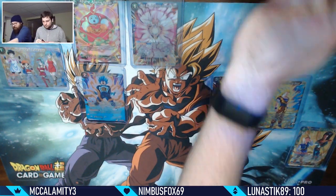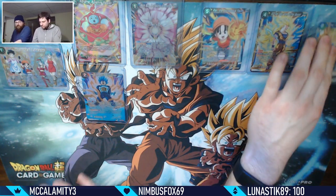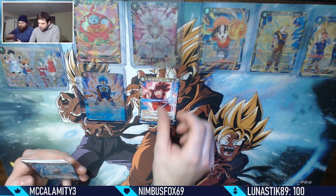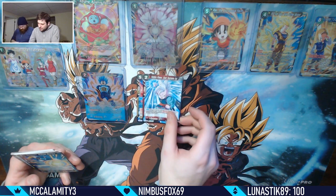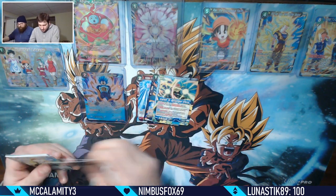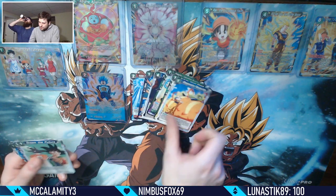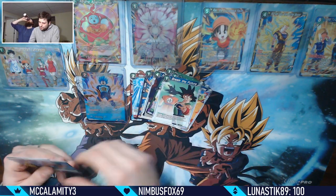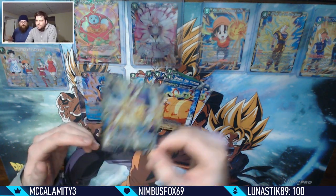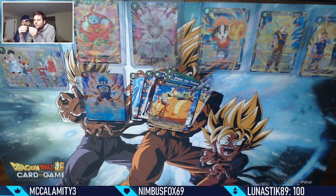Condensing things here. We got a Kaioken Goku - love it! Supreme Kai, Android 16 leader, Assault of the Great Apes, Chaozu, Zarbuto, Desperate Measures, Dream the Future, Universe 9, another Desperate Measures. Ooh, Boiler Rosé - is that a super rare? Yeah it is! Nice looking card too.